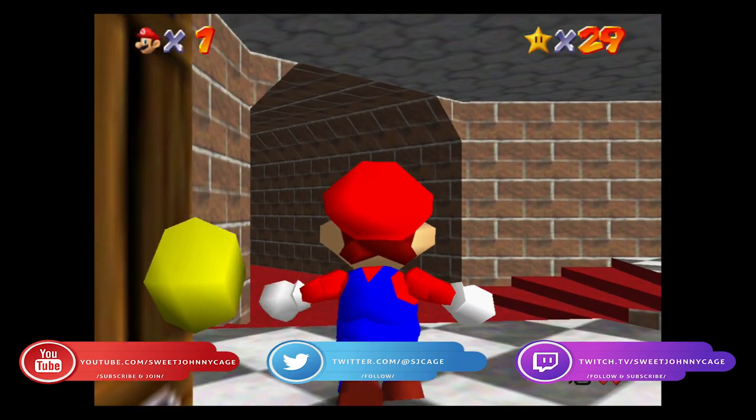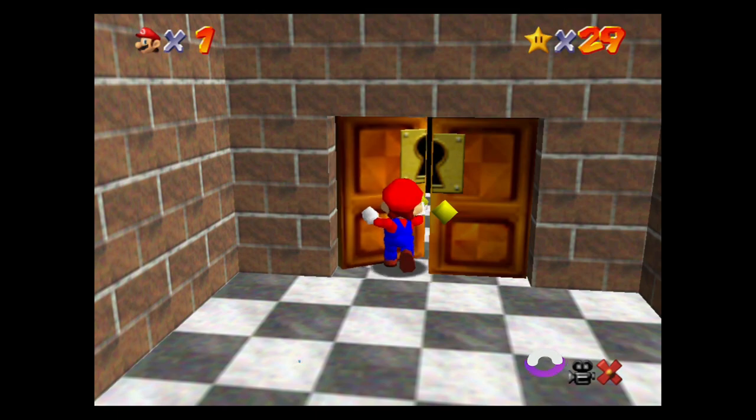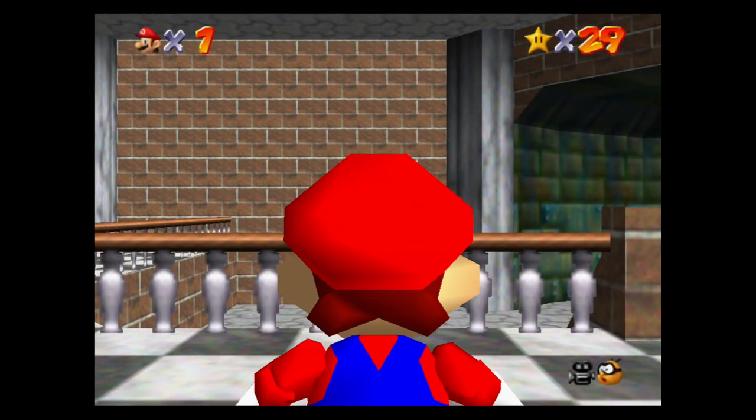This time I'm going to show you how to unlock the metal cap. In order to unlock the metal cap, you need to first defeat Bowser's first stage, which is Bowser in the Dark World, and get the basement key.